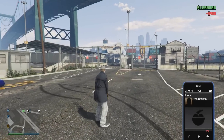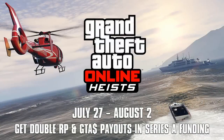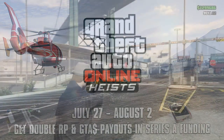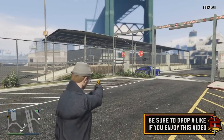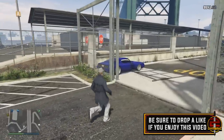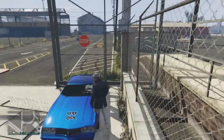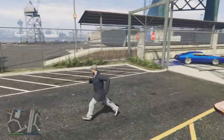Welcome back to another video. It's officially double money and RP season for the Series A Funding heist mission. It seems as though Rockstar is going through all of the heist missions in order, pretty much giving us double money and RP every other week. We started off with the Prison Break heist, and not so long ago we had the Humane Labs Raid heist in double money and RP. Now for seven days starting today, we officially have the Series A Funding heist in double money and RP.